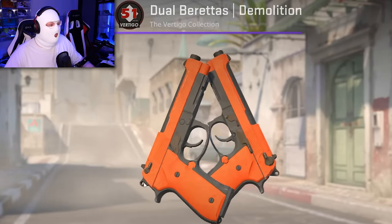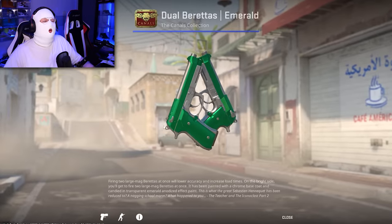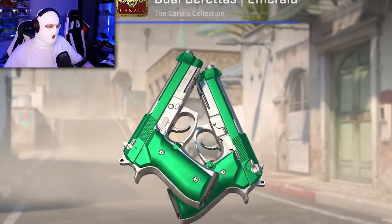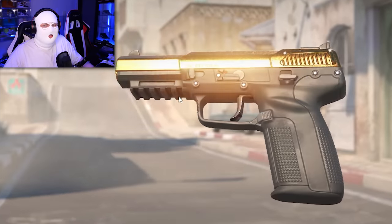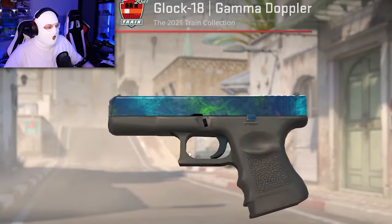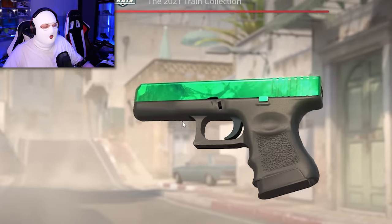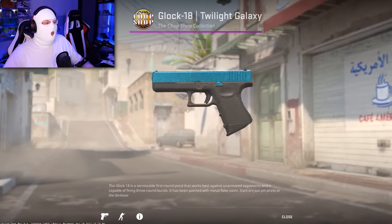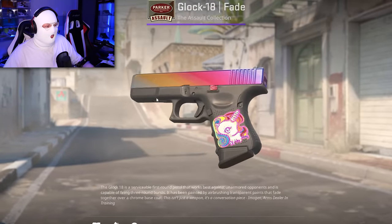One of my favorite skins, the Dual Beretta's Demolition, now looks 10 times better because it almost has no scratches — compared to CSGO where they usually look terrible. The Dual Beretta's Emerald also looks much better in CS2. But one of my favorite pistols has to be the Five-SeveN Copper Galaxy, which now looks like it's completely gold with insane shine. Of course I have to mention the Glock Gamma Doppler — any face looks absolutely insane, Emerald included, because of the new lighting. The Glock Twilight Galaxy and Glock Fade have also been upgraded with this new lighting system.